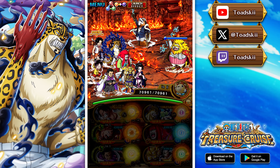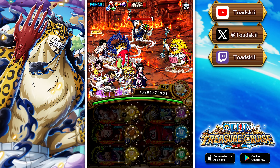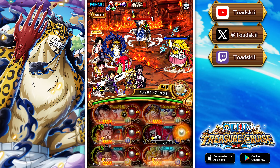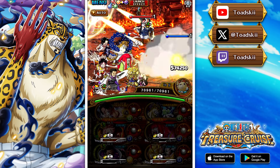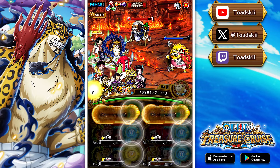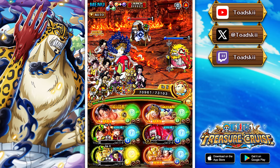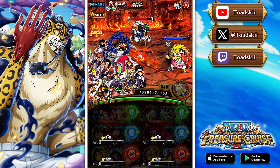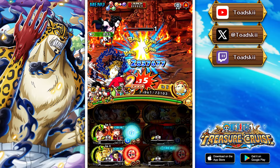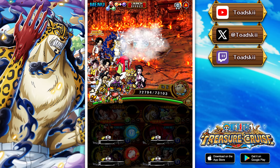His super type activation requirement is very simple: just have an orb boost active on your team. The super type deals damage to all enemies, extends the duration of base attack boosts by one turn, and further buffs all boosts by 0.5x. Overall it doesn't really do a lot — damage, buffing orb boosts, extending base attack duration — it's kind of whatever. They really should have given him something more useful there. One activation requirement should have been having another Cipher Pol character on your crew, so you could wave-clear certain stages, but needing an active orb boost is a bit of a missed opportunity.